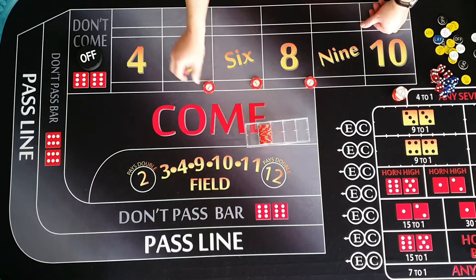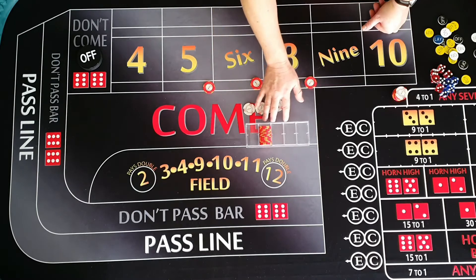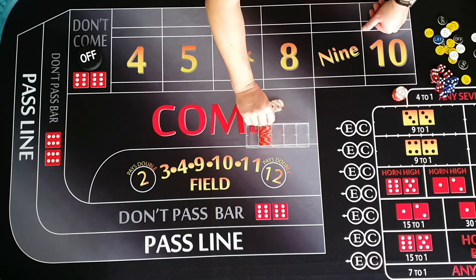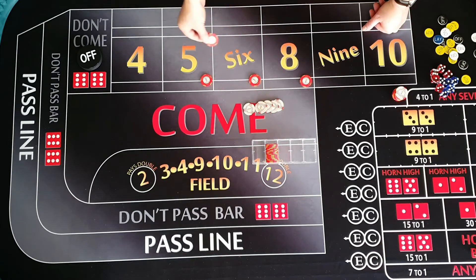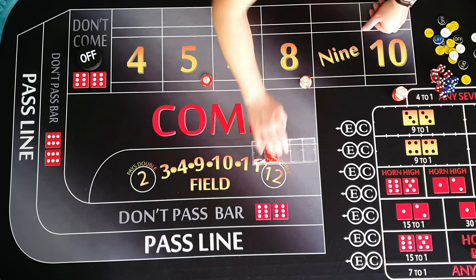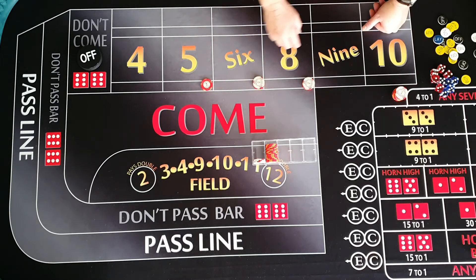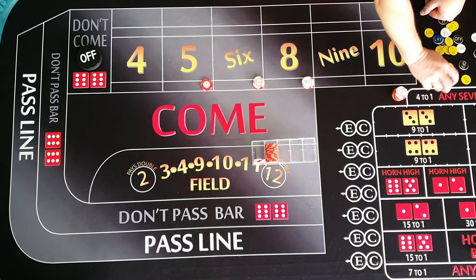Doesn't mean we can't get knocked off — that's always a distinct possibility. It's our choice whether we want to work or not given the bankroll we're at. I'm not going to start using a lay bet just because the minimum requirement is still fairly high. But let's get started and get some dice.